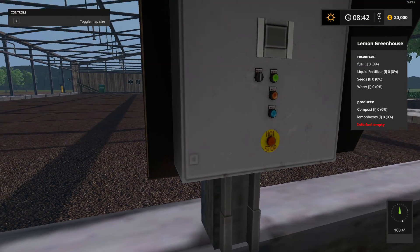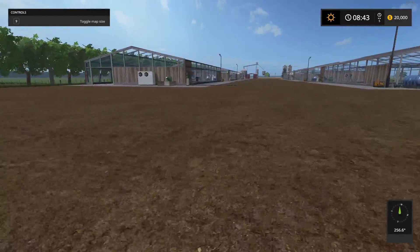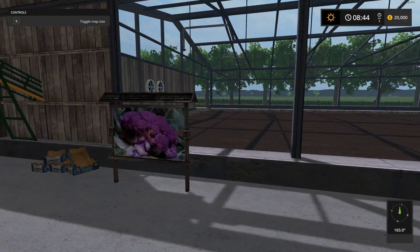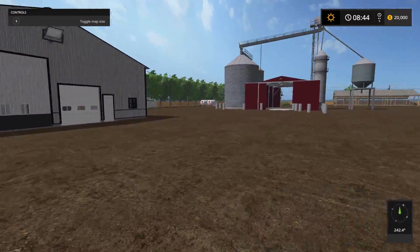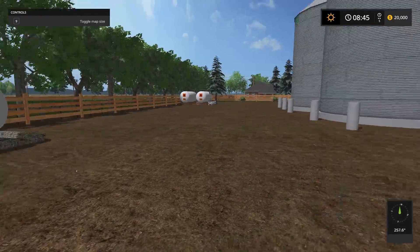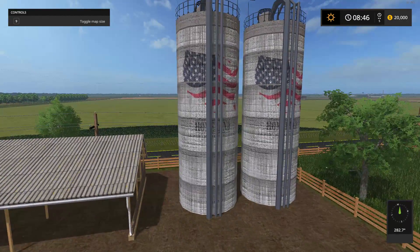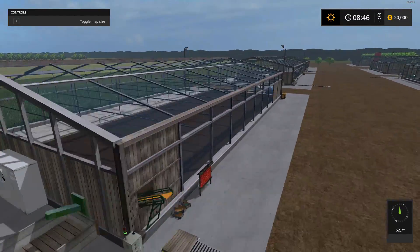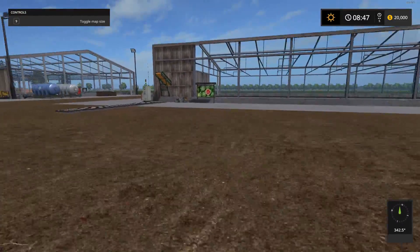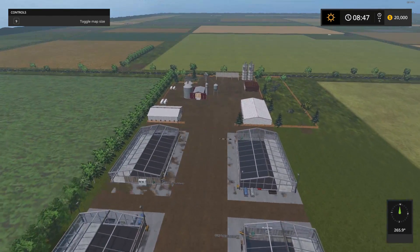You've got to be right on top of it — products is what it makes. So yeah, you get compost and lemons. That is the lemon greenhouse. Here is the red cabbage, the white cabbage, and the cauliflower. Some more vehicle storage, another grain drop off, liquid fertilizer, fuel, water, and seed. Check these silos out — really cool. Some more vehicle storage down below. On this side: that is tomatoes, watermelons, and lettuce. So that's all seven greenhouses right there, plus your apples makes eight.